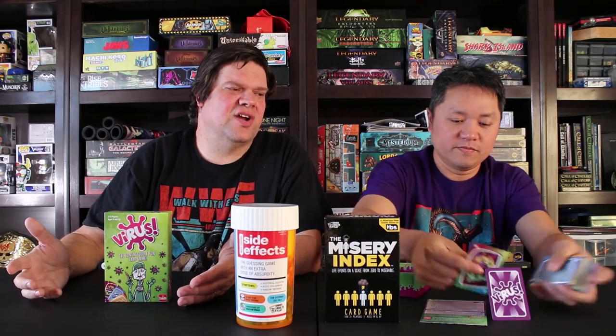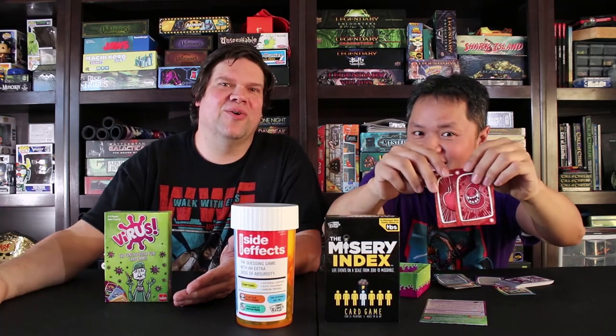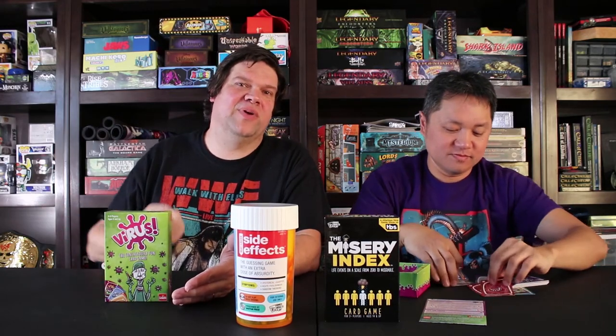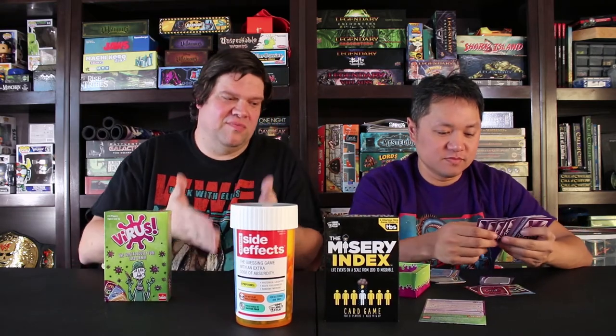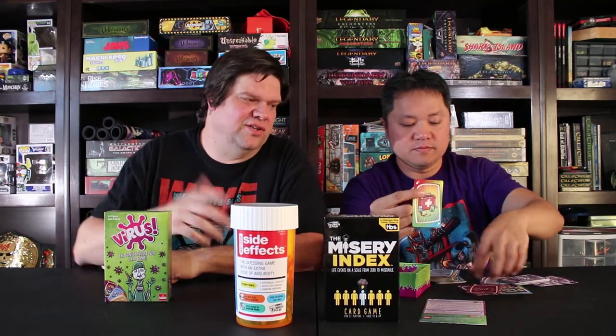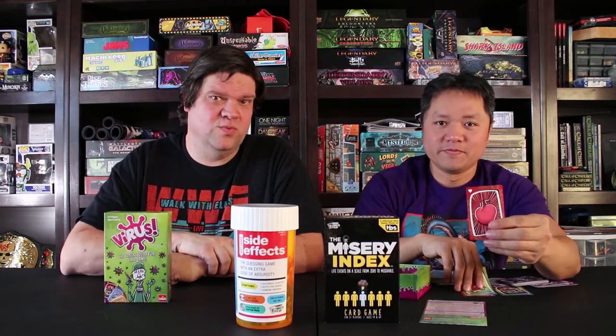Players are trying to collect different sets of different colors — blue, red, yellow, green — and there are some multicolor organs, like the red heart. Other players are trying to play viruses on top of your healthy organs, so you can't collect a healthy set if it has a virus. You're also trying to play cards to get rid of viruses, but you can only play one card on your turn — either play your organ, play a virus on somebody else's organ, or try to heal your organ. The first person to collect a set of four different color healthy organs wins the game.